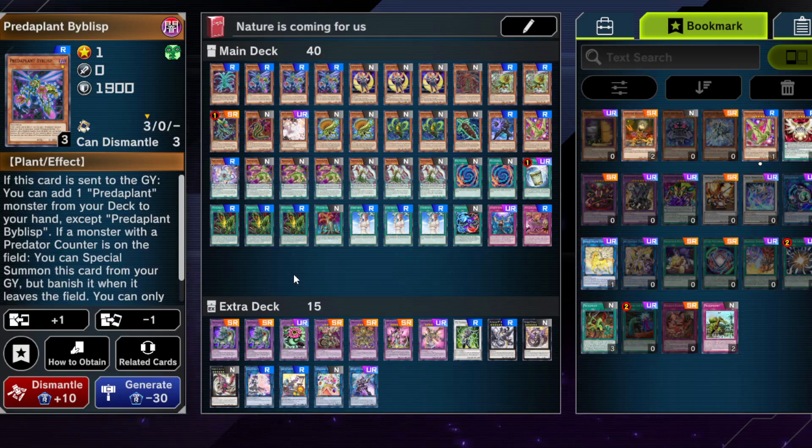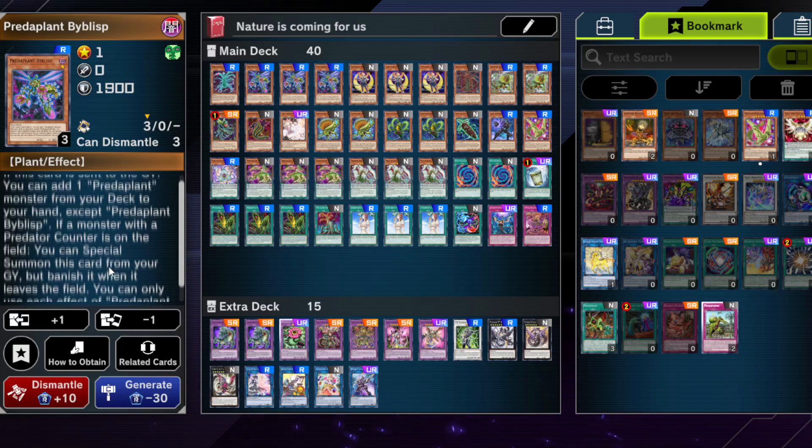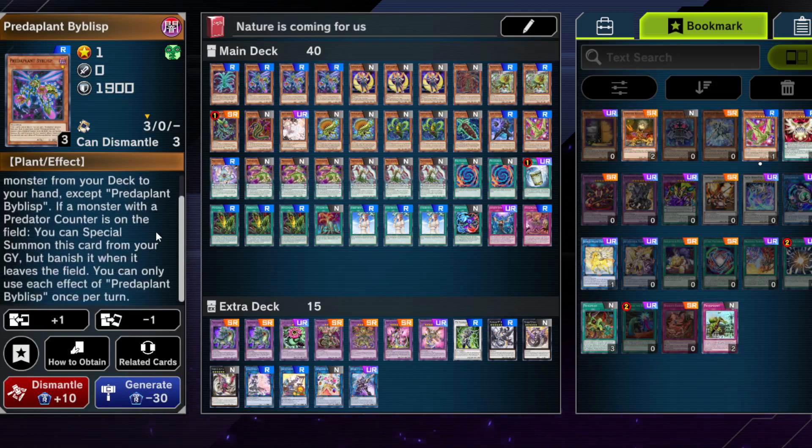Well, most of the plays are mediocre, but some of them are slightly insane. A lot of the time you will be adding Ophrys Scorpio because it's a one-of and gains you advantage; it can search you lots of things. But there's also other stuff you can add to your hand that isn't completely wasted. This card can also special summon itself back if a monster with a Predap counter is on the field — could even be your own monsters. There are certain situations where this could come up, and in theory you could even have access to level 7 synchros with this card.